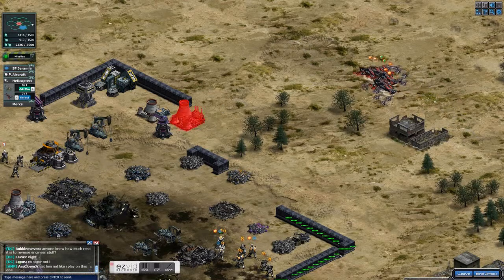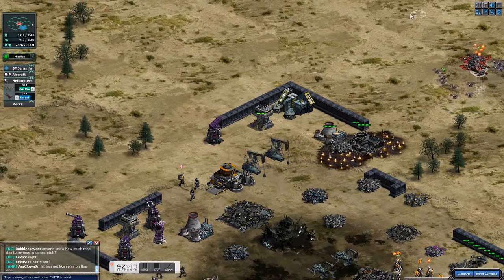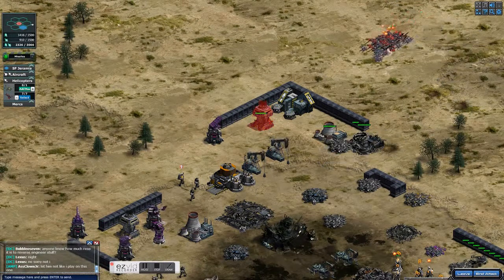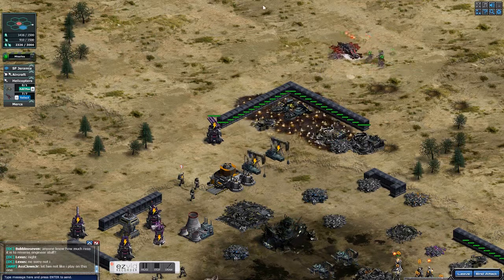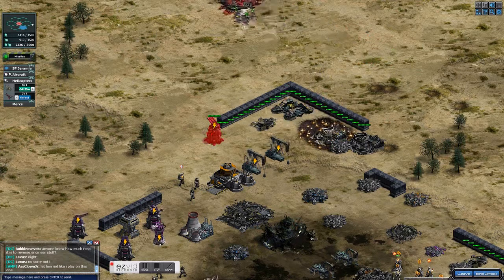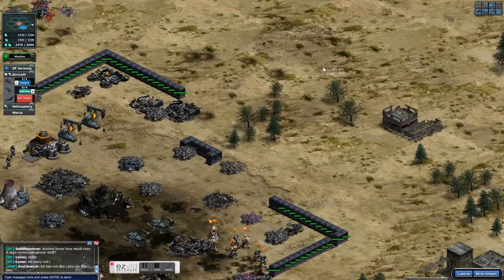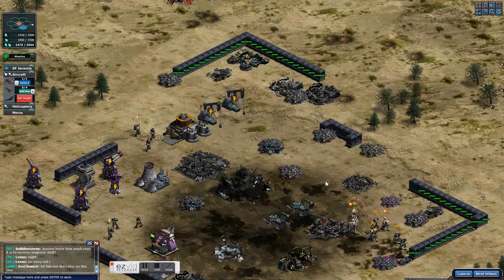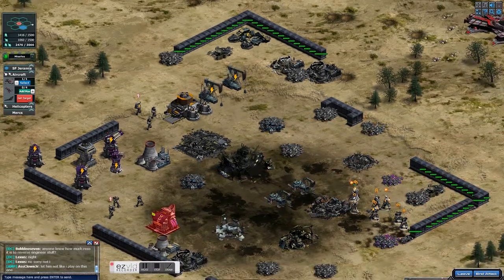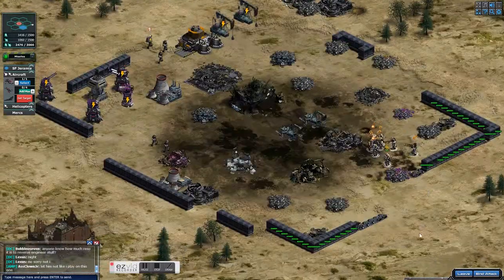Bring your Banshees back in over here and take out this CC. Take out the rocket launcher there — I just took out the power there to reduce everything's fire rate. Then your Titan comes back in and it's going to come in at different areas depending on where your base is located.